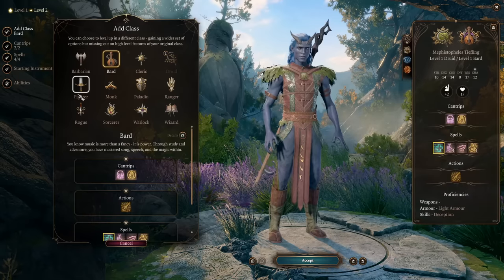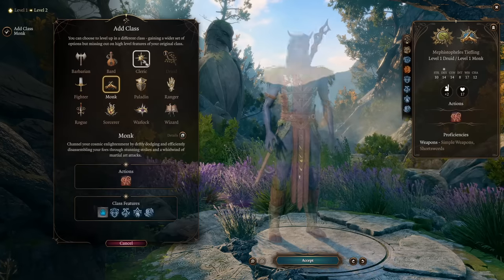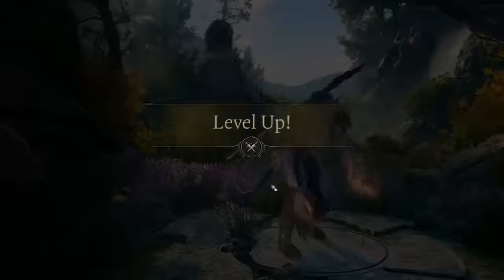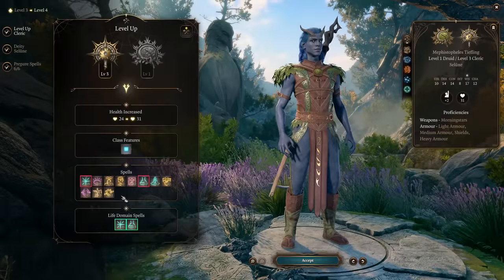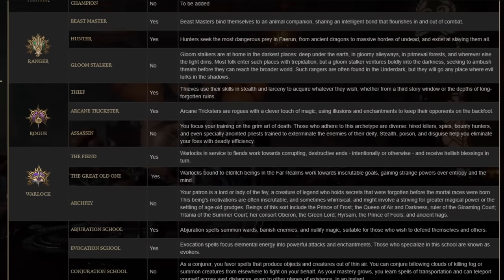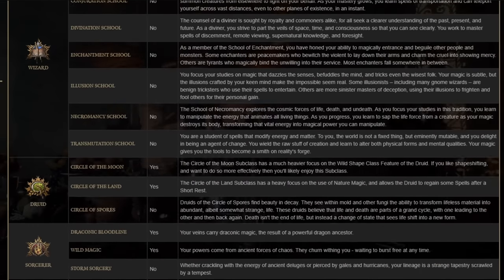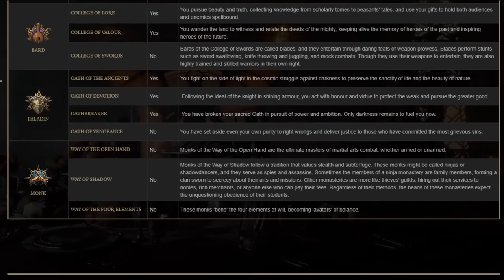To start, let's go over how to obtain Warding Bond. Warding Bond is a second level abjuration spell. As far as I know, only Clerics have access to it, meaning the only way to obtain it is to have someone take three levels in Cleric to get access to second level spell slots. I'll admit I'm not the most knowledgeable in all the different subclasses and customization options in Baldur's Gate 3, so there could be something I'm missing — let me know if there's another way to obtain it.